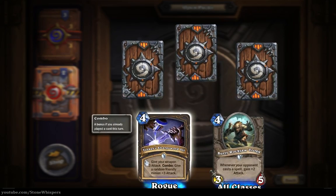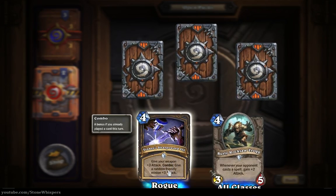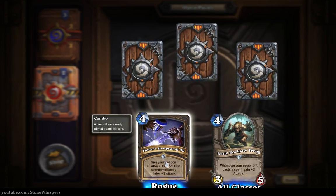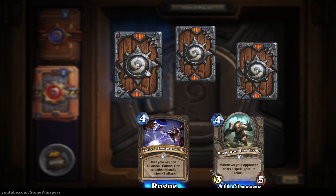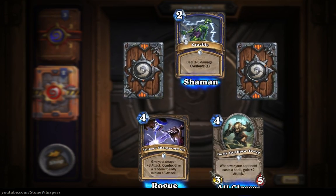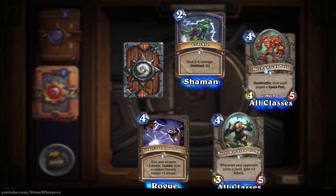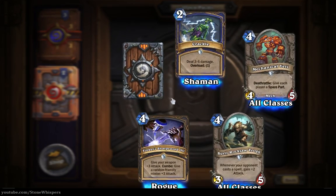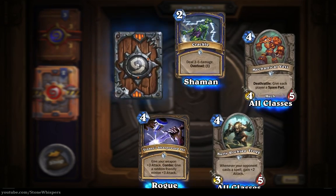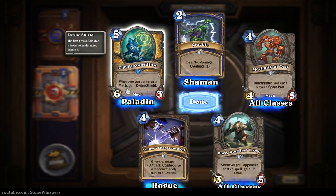A Tinker's Sharpsword Oil - give your weapon plus three attack; combo: give a random friendly minion plus three attack. It's maybe a bit too expensive. That's our uncommon - I'll skip over. Another Crackle, another Mechanical Yeti - that's our third one. Let's slide in and turn this one over and we get another Cobalt Guardian.